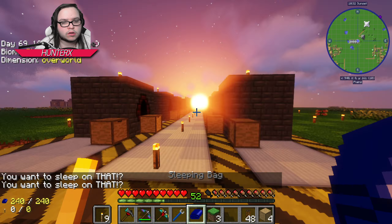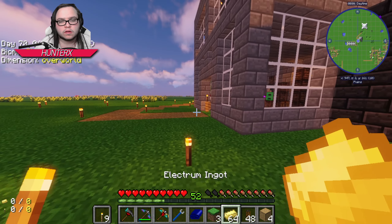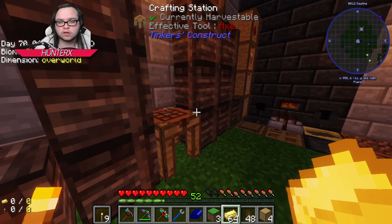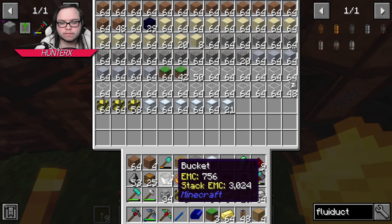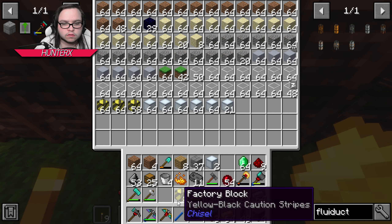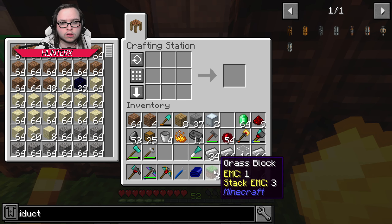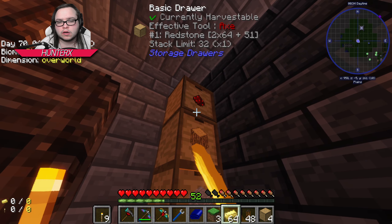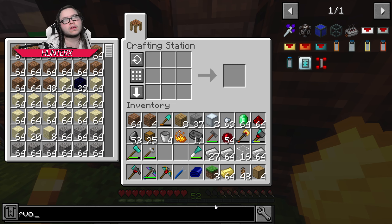Alright, that should be all set up and ready to go. In between episodes I did set up electrum to be crafted, which is nice. We need iron, we need lots of stuff to make this work. I need you to give me a decent amount of nuggets, a stack of redstone, and I need 16 total servos.